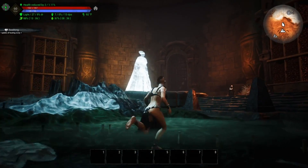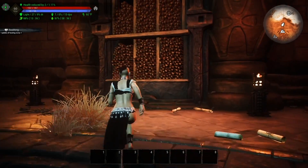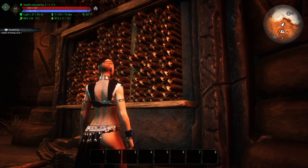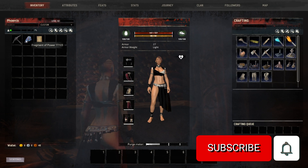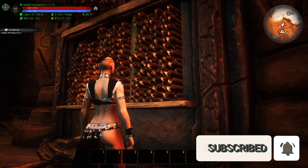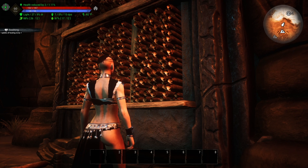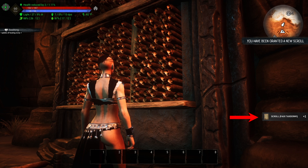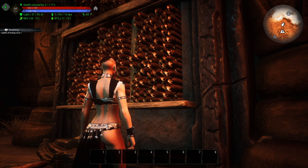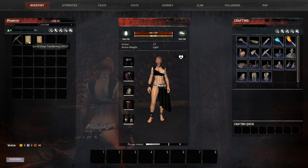Once you get in here you will see the Archivist - that's how you learn the map room - but what you want to do is come right over here to this bookshelf. It's important that you have a Fragment of Power in your inventory, or multiples, because what you have to do is trade your Fragment of Power in for a random scroll.